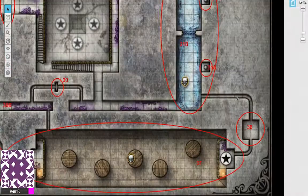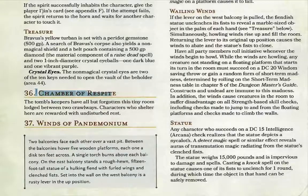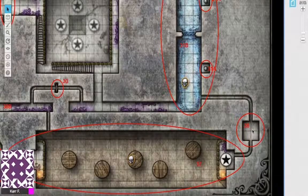We've discussed Areas 33 and 32, so now let's go down the hallway, back through the Reflected Hall, and access Area 36, the Chamber of Respite. The main thing about this room is that the tomb keepers have all but forgotten it — it's the only room in the whole tomb where your characters can take a long rest without interruption. However, if they keep abusing it, Withers and the tomb dwarves will find out, and the death curse is a constant threat — you don't want to stay too long in the tomb.